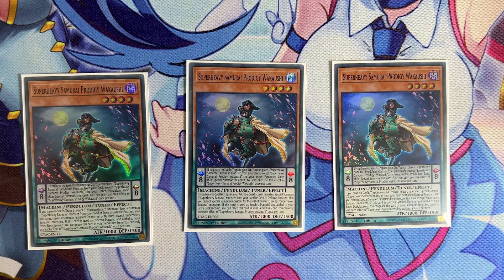It also has a monster effect: if you have no spells and traps in your graveyard, you can discard a monster to special summon a Super Heavy monster from your hand or deck. That's a really good effect, but it locks you into Super Heavies for the rest of the turn. So you want to be using its pendulum effect pretty much every single game, and its monster effect is for when you're summoning only Super Heavy Samurai monsters — maybe your opponent disrupted your plays, or you know you're going for game with Train. The main focus is the pendulum effect.